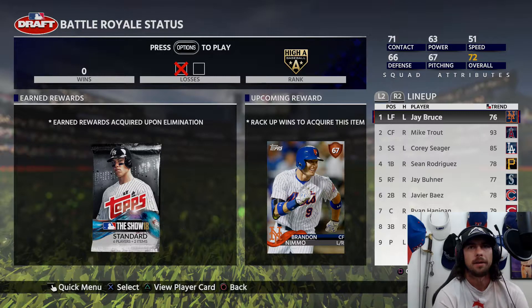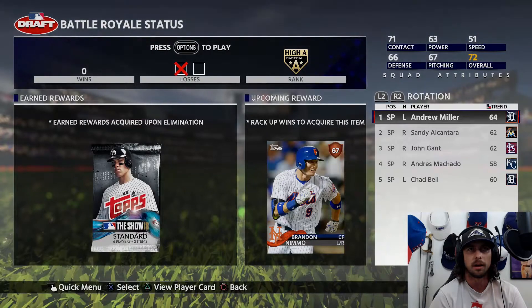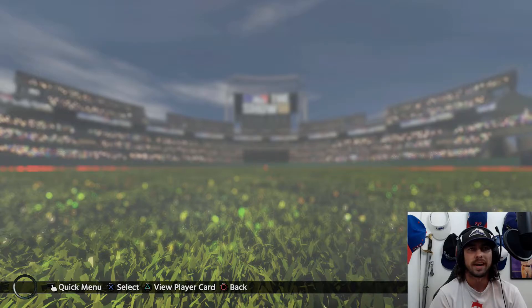Our first BR game did not go as expected — we took a loss. I haven't gone 0-2 in BR in a long time, so I feel a little pressure. We put J. Bruce leading off, hopefully to get that lefty-righty matchup, and moved everyone else down one spot. I like Trout leading off just in case we could have got him up as the winning run after that single in the bottom of the third, giving him a chance for a walk-off. But that didn't happen — we grounded into a double play.